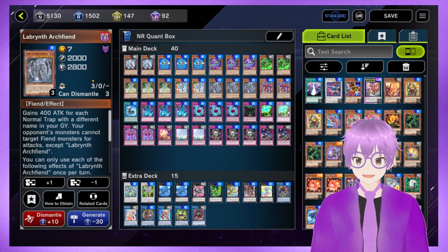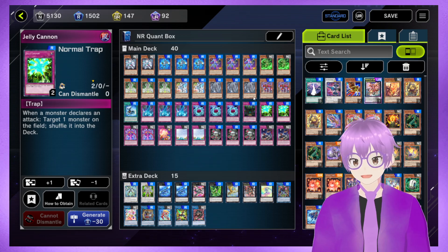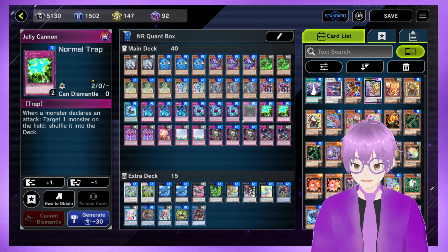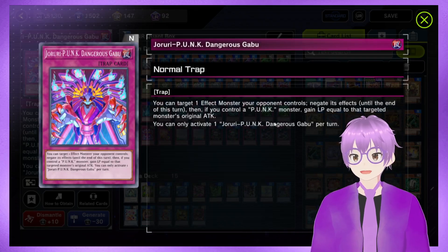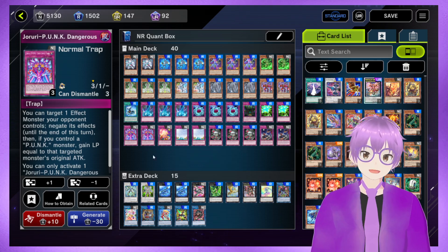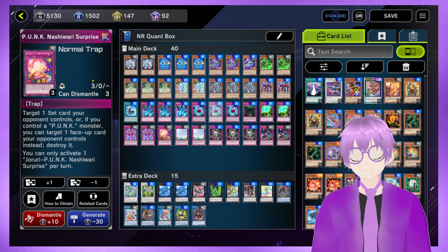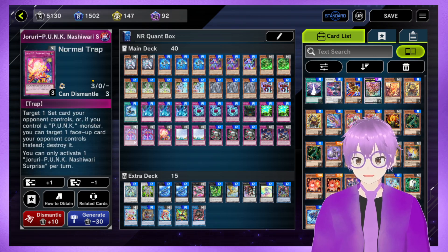We have two Jelly Cannon to be searched off of the Lab Archfiend. This card's not that bad. Realistically we could play the Labyrinth Trap, but it's a lot harder to get off if we don't have fiends. Jelly Cannon is completely generic and we can use it on our turn, just like the Labyrinth Trap. Next, we have two Jiruri Punk Dangerous Gabu — a Monster Negate with an extra bonus Life Point Gain effect for Punks. That does come up every now and then, but mainly it's the Monster Negate, which is completely non-Punk specific. Then we have Jiruri Punk Nashiwari Surprise, which can target a set card, or if you control a Punk target a face-up card and destroy it. This is a lot better for situations where we leave Jiruri Punk Madam Spider on the field — if we have to Normal Summon it, or if we already have a Dangerous Gabu, we can search one of each trap.